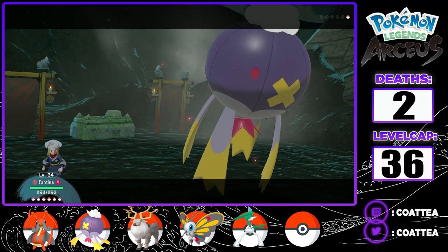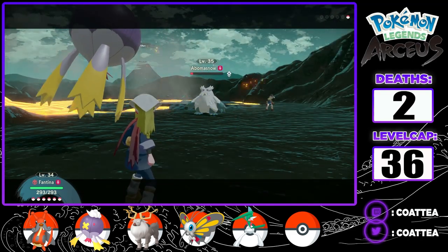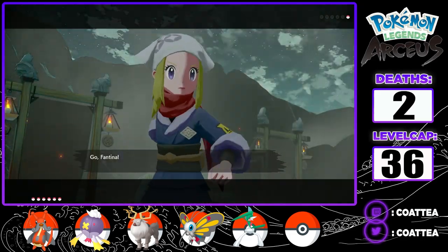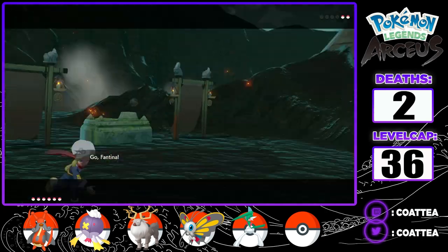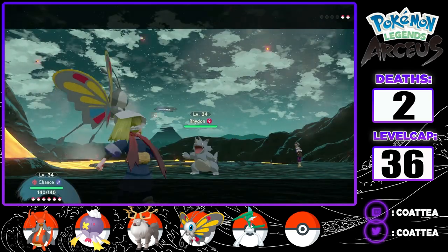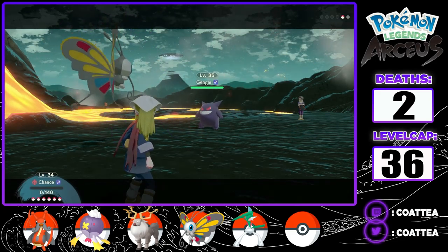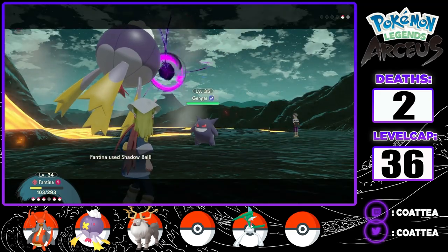I start the fight against Clover and go for a Mystical Fire, dropping Abomasnow's attack and almost getting the KO. An Ice Shard followed by an Icicle Crash damages Fantina before another Mystical Fire takes it out. Coin and her Toxicroak are next, but it quickly gets taken out with an Extrasensory, leaving only Charm who leads with a Rhydon. I switch out Fantina for Beautifly, who takes out the Rhydon in one hit with Energy Ball, leaving only Charm's ace Pokemon, Gengar. But it immediately takes out Beautifly with a critical hit Venoshock, so I bring Fantina back out and take out the Gengar with a strong style Shadow Ball.